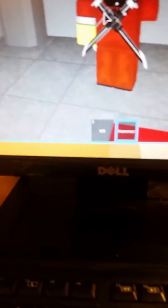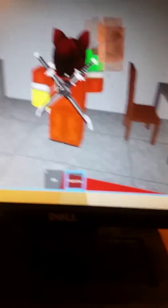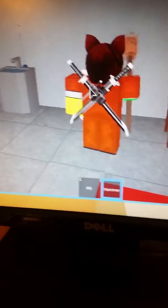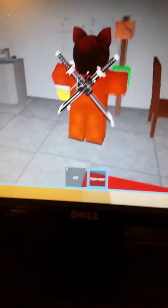So when you get the hammer, press two and hammer the toilet. Press C when it's done, and that is how you become free on Prison Life.